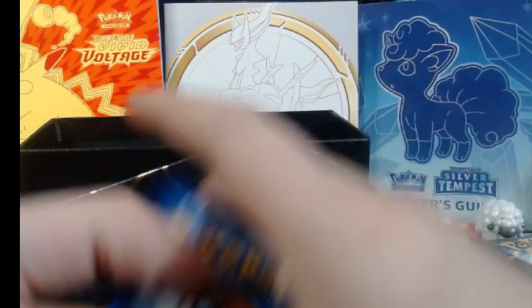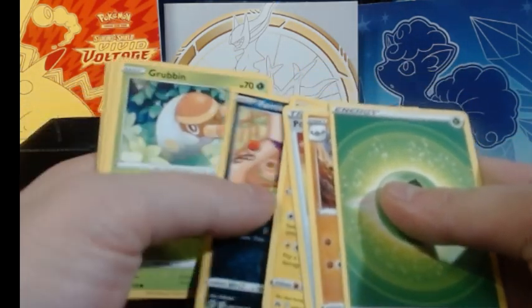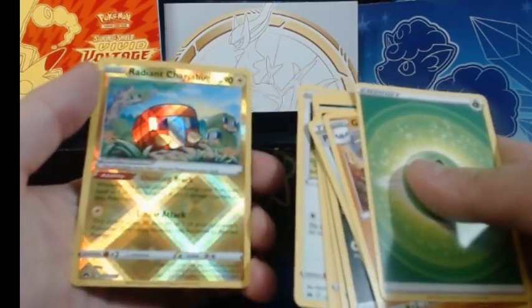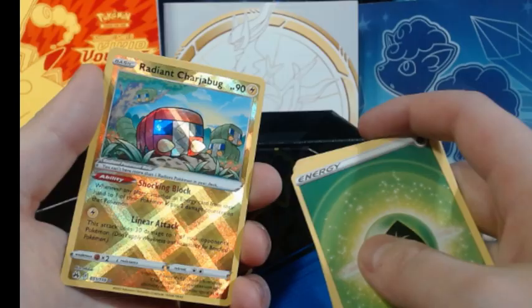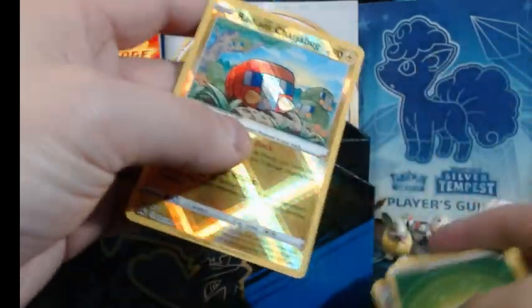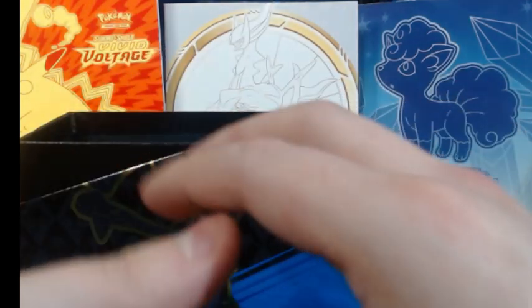Let's see what we got out of this one. Got that Grass Energy, got ourselves a Grapploct, Pokemon Catcher, Pincurchin, Purloin, Grubbin, Scrap, Helioptile, Wooloo. A Radiant Chargebug! And then a Volcarona — gotta put this guy off to the side, might actually sleeve that one. First time I opened one and didn't record it, didn't actually get any good pulls. Now that I'm recording and uploading, that's when I get the good stuff. So I think I'm just going to record everything that I open since this seems to be my good luck charm.